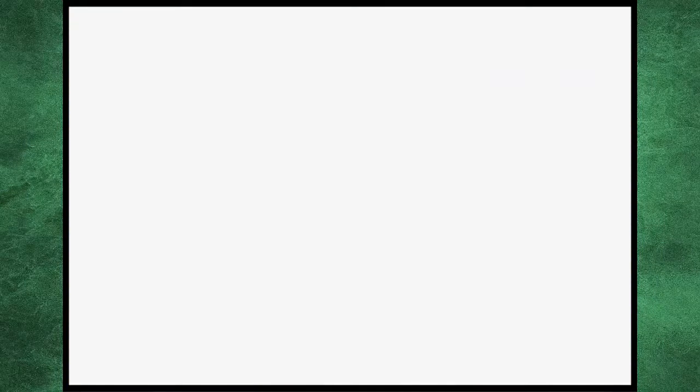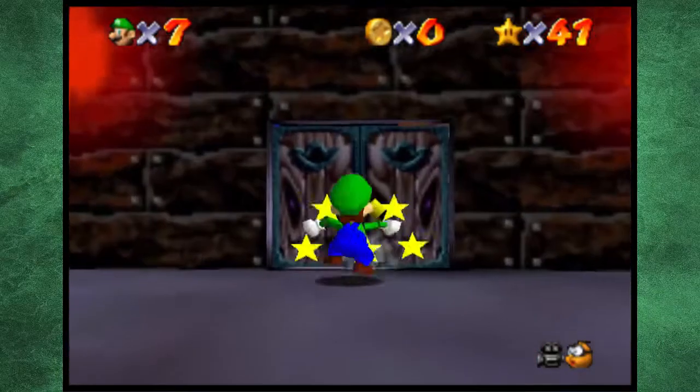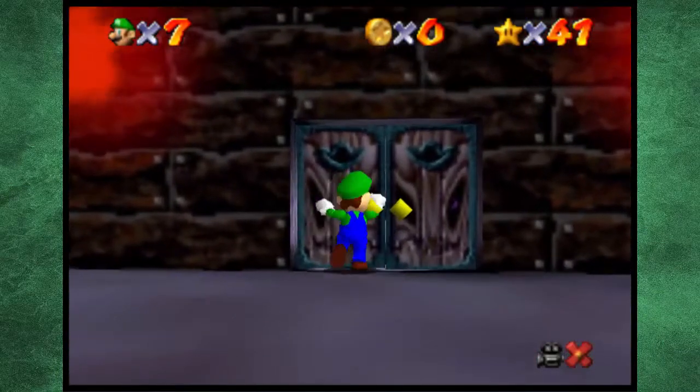Eye to Eye in the Secret Room. So what we gotta do for this level is you do need the vanish cap — there's no way you can do this without the vanish cap.